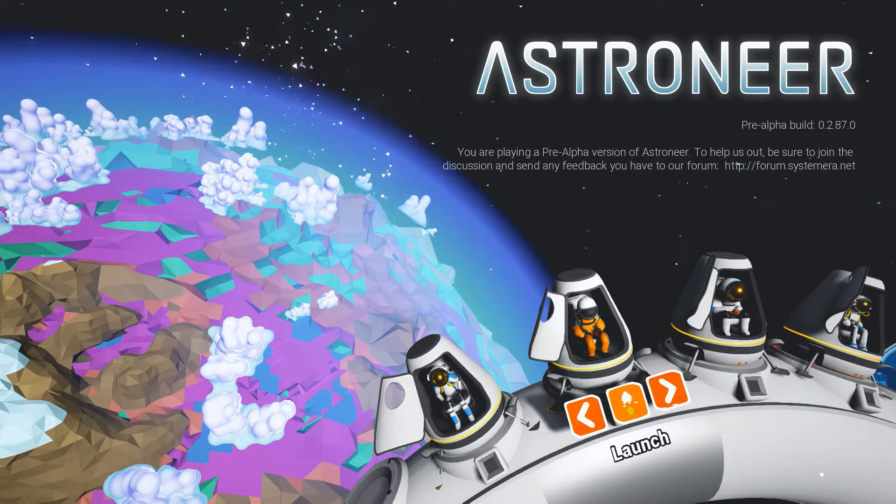Let's get into it. I've just noticed there are a couple of different looking astronauts here. This is the one we were playing as before, but let's try something different. This one's orange, and we do like a bit of orange. So let's play as this one. And away we go. I like that there's no real loading screen — it just starts. And we've landed at sunset in the purple lands. There's our orange astronaut.